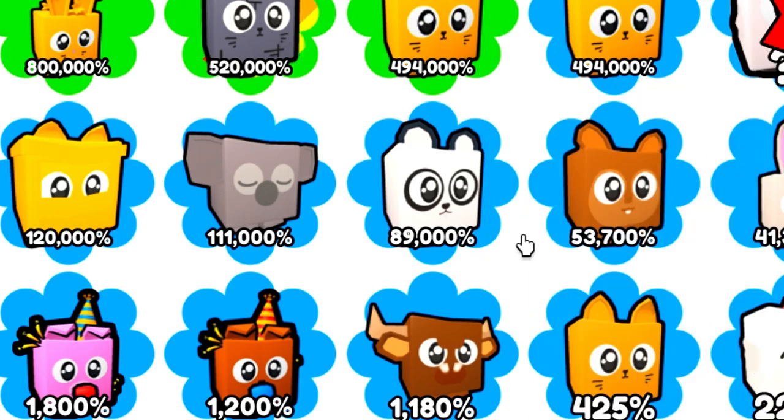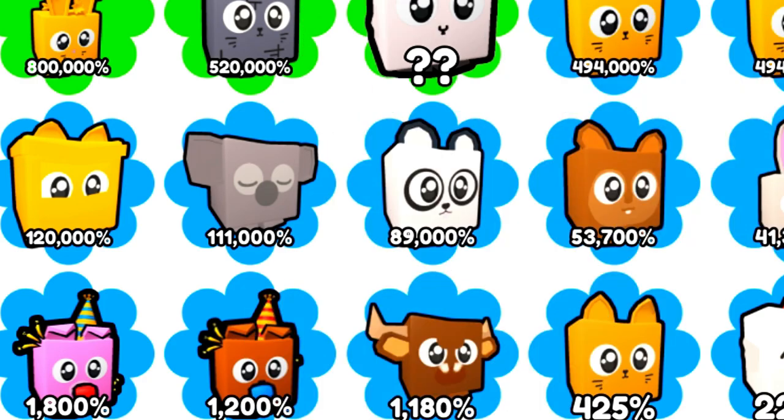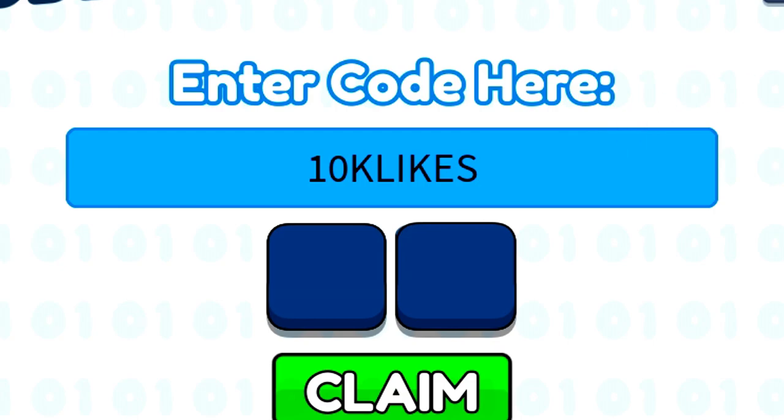After the 10k likes code, we've got the '20k likes' code. As soon as you redeem the 20k likes code, we've got the next code which is '30k likes' — redeem that as well. Now we move on to the more overpowered codes: '50k likes', '75k likes', and '100k likes' — redeem all of those.